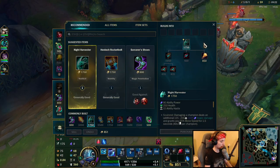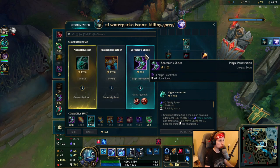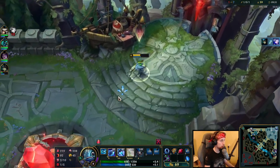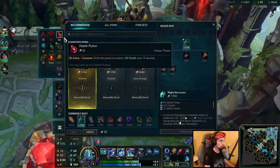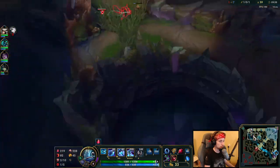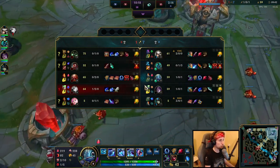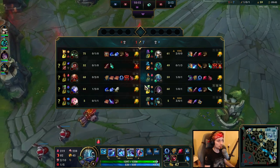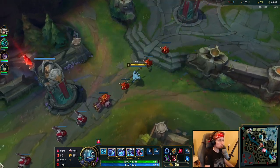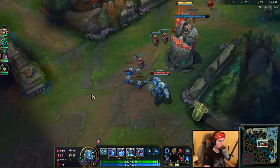We're going to go back and purchase Night Harvester. We can also go for Sorcerer's Shoes to provide movement speed. We're gonna do the same thing on repeat — pushing down mid lane and then roaming to top and bot lane depending on the situation. This matchup is pretty bad for us so it comes down to playing around it.